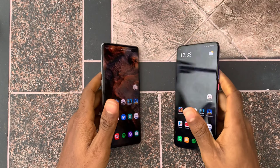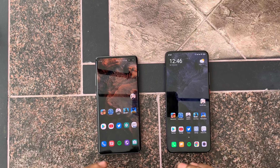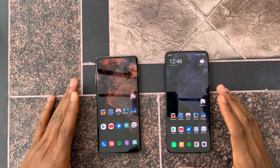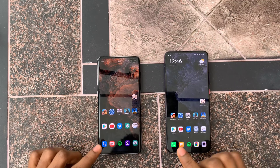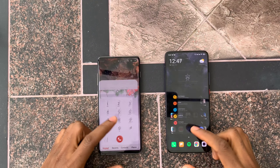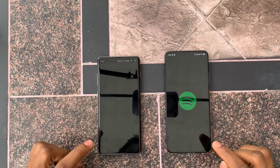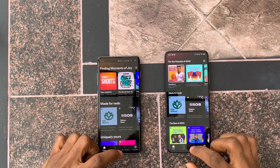These are the apps we're going to be using — some light apps at the bottom to some heavy games at the top. Phone dialer: faster on the Samsung. Messages: faster on the POCO. Spotify: faster on the POCO.